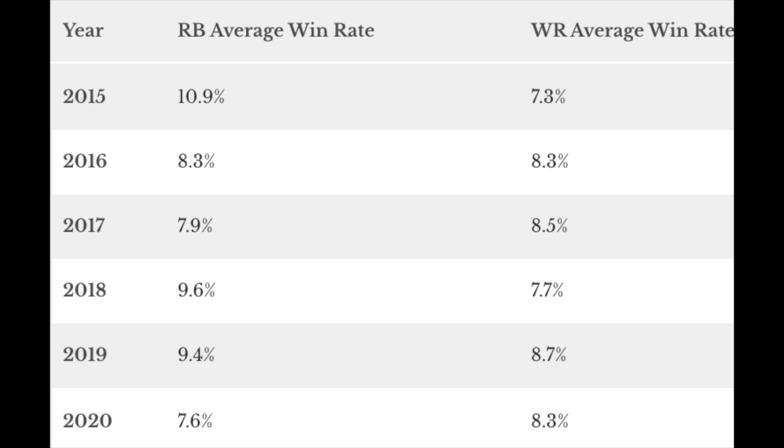So you have to bypass that instinct to fill your RB2 hole with a Todd Gurley or Melvin Gordon — or this year a Miles Gaskin or Mike Davis. Just skip out on it and wait until later. The numbers say you can find fine RB2s later in your drafts. Looking at the same chart comparing running backs versus wide receivers in win rate from rounds seven through ten since 2015, you can actually see running backs in that range are delivering better win rates. Even though there are more wide receivers later, that doesn't mean they're better — just grab the running backs late.